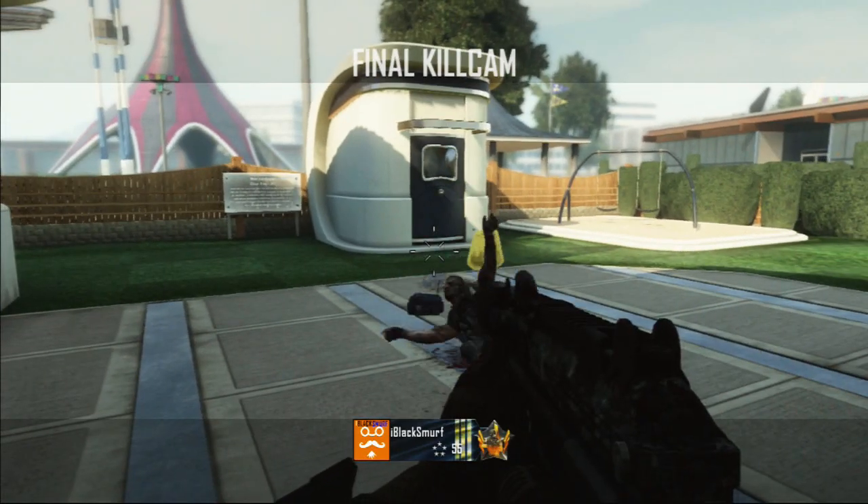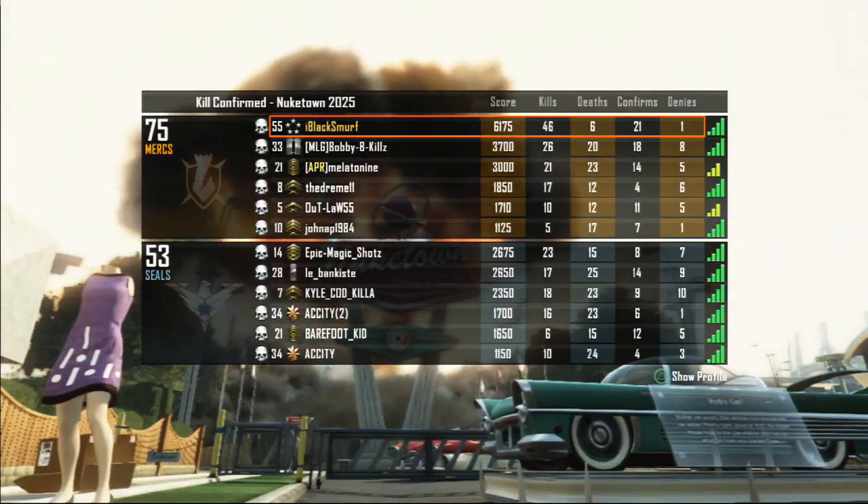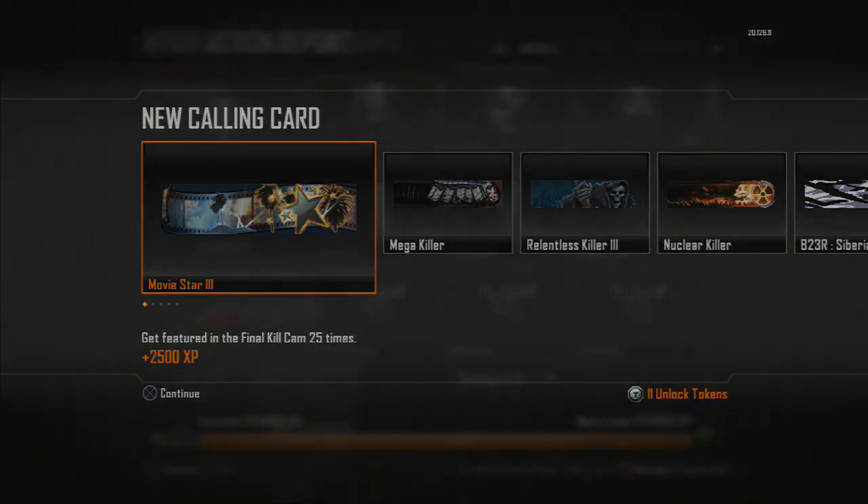That's it guys, I hope you enjoyed the video. Look at my score — 6,175. I doubled everyone's points and this is just kill confirmed. In domination I actually got 9,500 once; I'll upload that gameplay later on hopefully. I confirmed 20 dog tags as well. So like I said, playing the objective and helping out your teammates — all that good stuff helps you rank up fast. If you enjoyed the video, please comment and like. If you're new around here, subscribe for more Black Ops 2 videos. I will see you guys later.